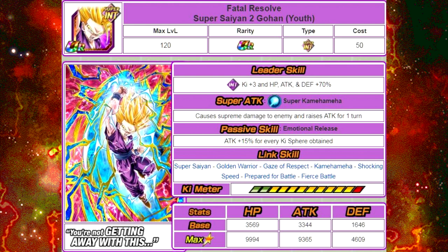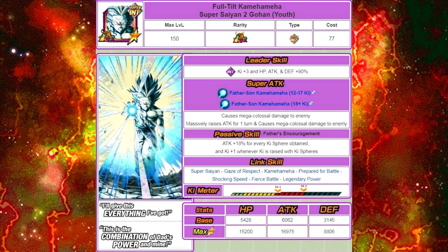He Dokkan Awakens into the one and only LR Gohan — Full Tilt Kamehameha Super Saiyan 2 Gohan Youth. His new leader skill is Intelligence Ki plus 3, HP, Attack and Defense plus 90%. His super attack is Father Son Kamehameha: between 12 to 17 Ki it causes Mega Colossal Damage to the enemy, and at 18 plus Ki it massively raises attack for one turn and causes Mega Colossal Damage. His passive skill, Father's Encouragement, grants Attack plus 18% for every Ki orb obtained, and Ki plus 1 whenever Ki is raised with Ki Spheres. His link skills are Super Saiyan, Gaze of Respect, Kamehameha, Prepared for Battle, Shocking Speed, Fierce Battle, and Legendary Power. His new max stats are HP of 15,200, Attack of 16,975, and Defense of 8,806, with a 12 Ki multiplier of 140% and a 24 Ki multiplier of 200%.